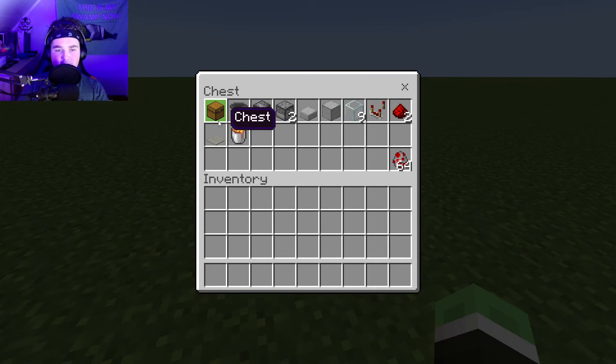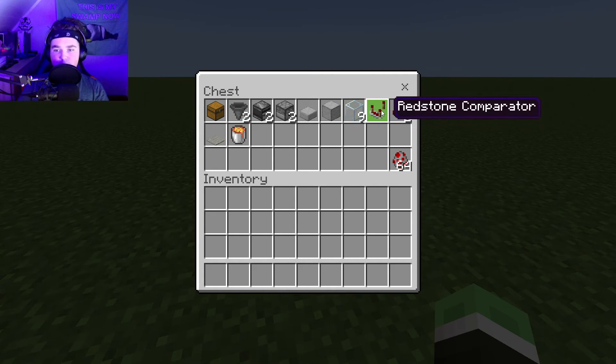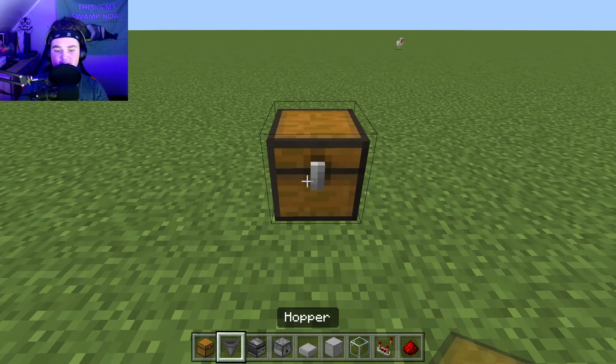These are the blocks you will need for this farm: one chest, two hoppers, two observers, two dispensers, one slab — it can't be wood — one block of your choosing, nine glass, one redstone comparator, two redstone dust, one carpet, and one lava bucket.